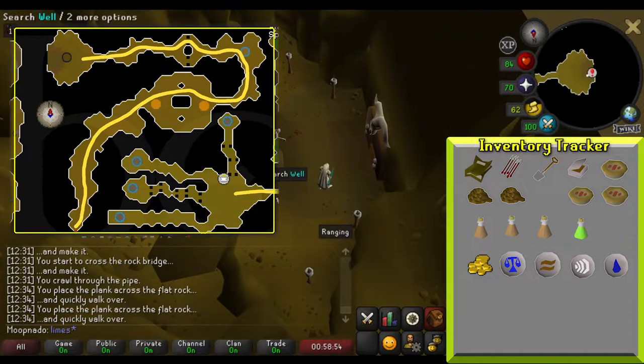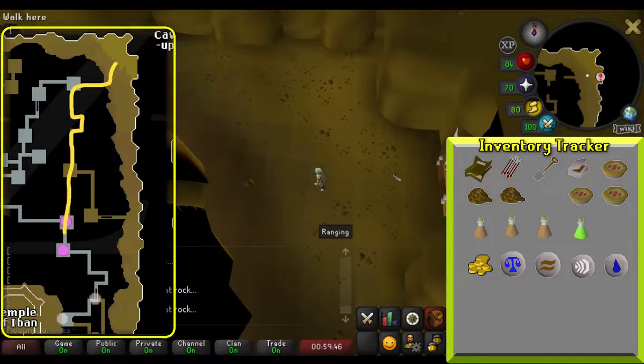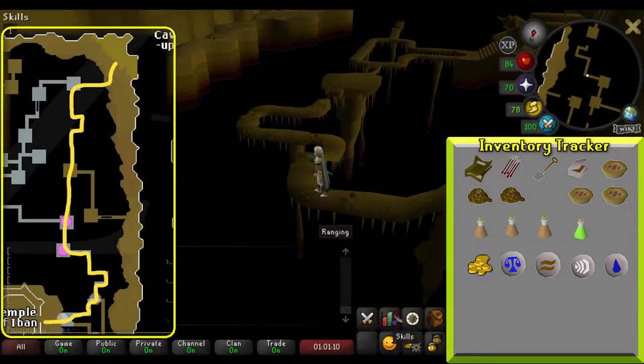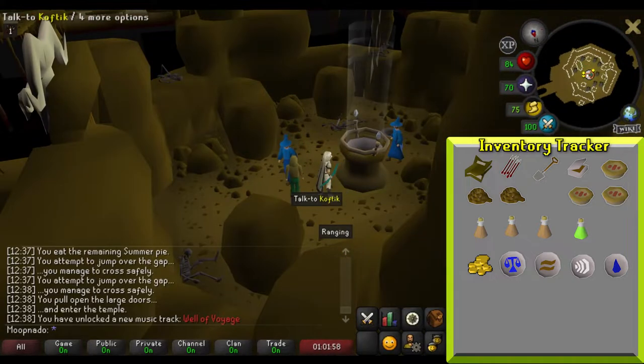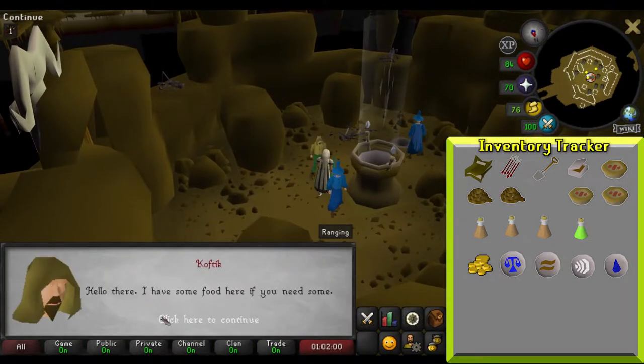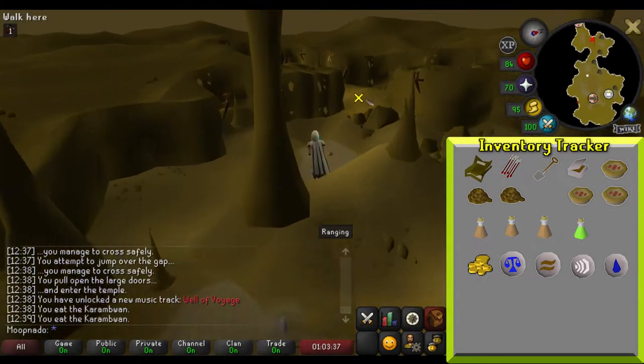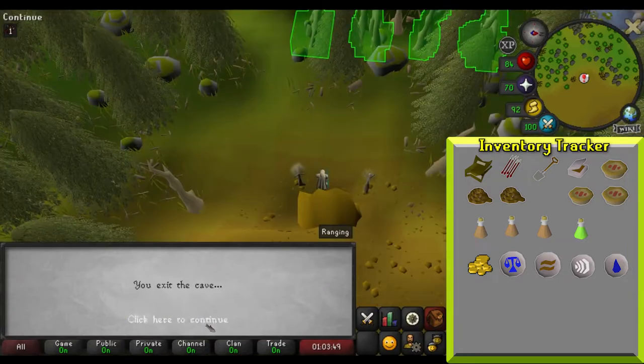Pass through the ominous door behind the well to continue. Now on the fourth and final floor of the pass, there are multiple ways to navigate the agility maze to reach Iban's throne room. Here's the path taken for this video. Once at Iban's temple, you can talk to Koftik if you're low on food — he'll give you two pieces of bread and some stew. Once ready, climb through the well of voyage and navigate out of the cave into Isafdar.